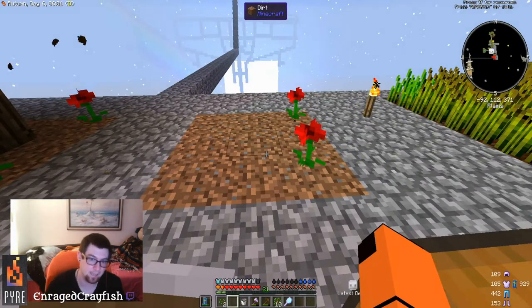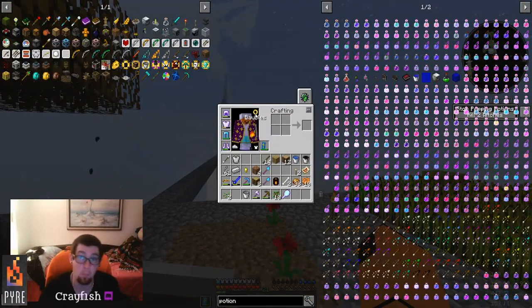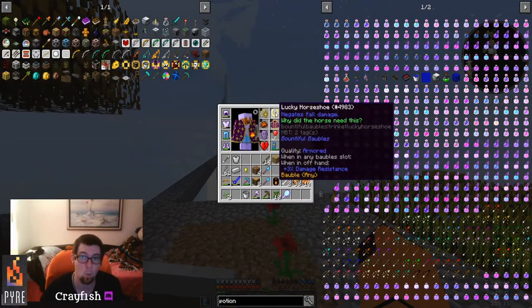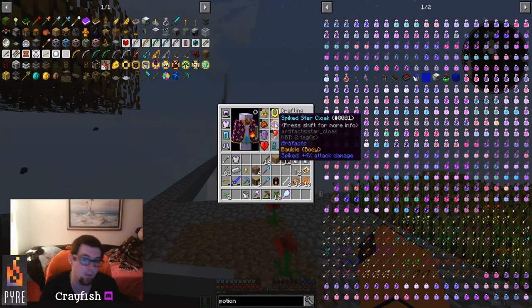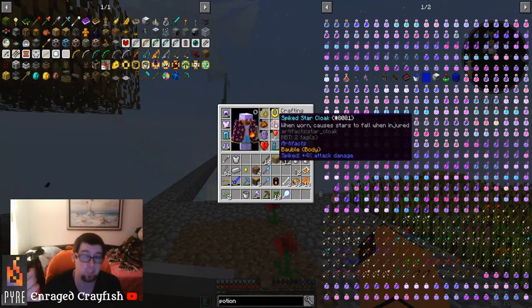I didn't take damage because I've been playing a while and have baubles. One of those is a lucky horseshoe which, as you can see, negates fall damage — so I can fall as far as I want. I also have a spiked star cloak which sends stars flying down from the sky when I get injured.